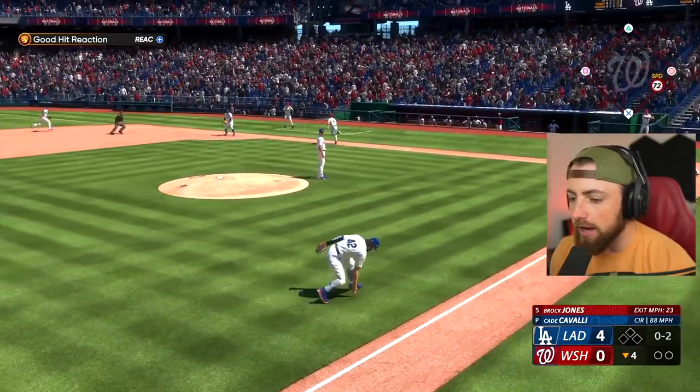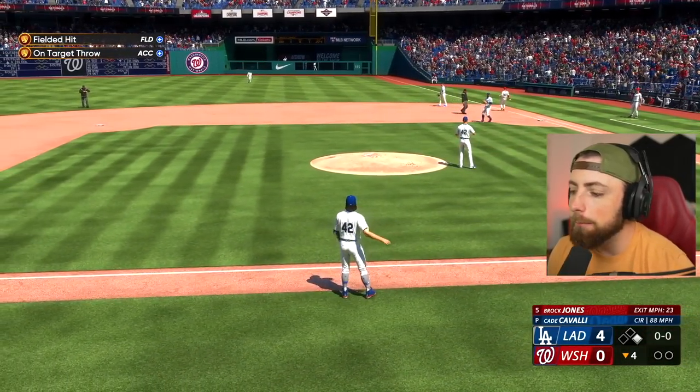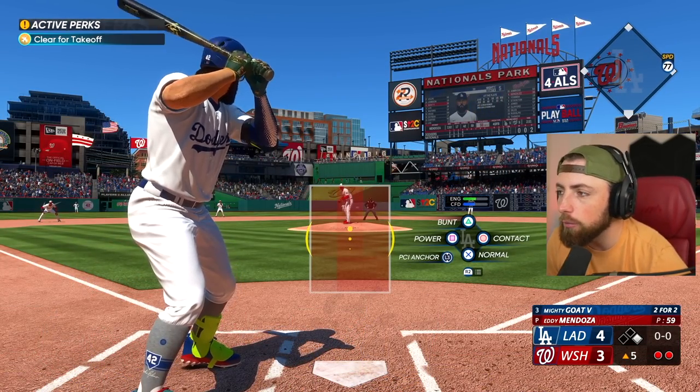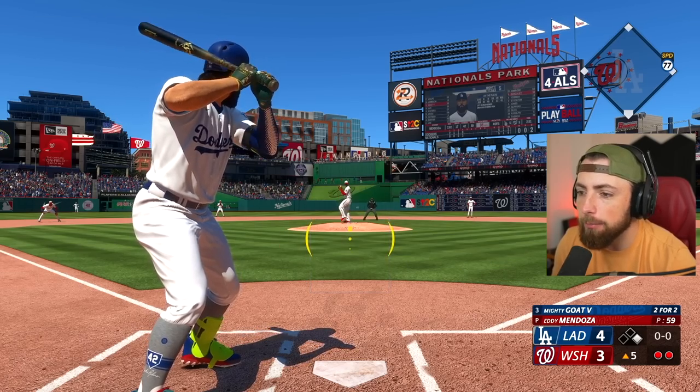Can this diamond glove let us throw this guy out? Probably not. Yeah, he's safe. What a jerk — bunting when you're down four. Now they're only down one. Of course they are. The Dodgers are so good at giving up runs. They are so good at giving up runs. It is beautiful.